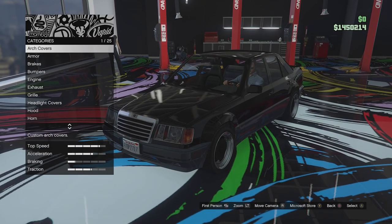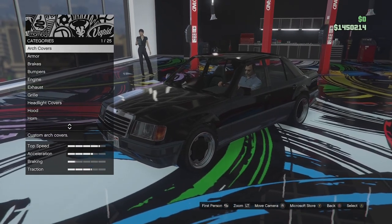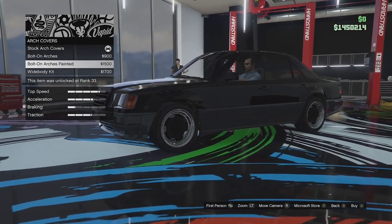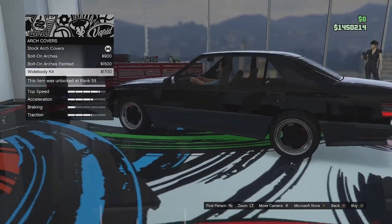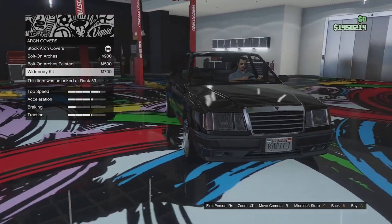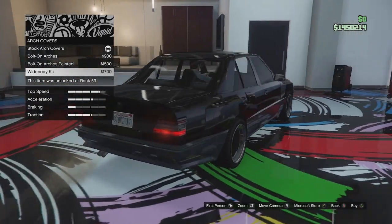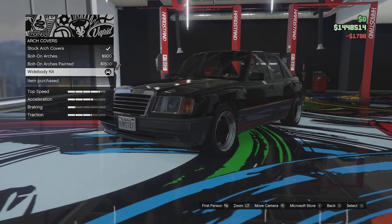Here we are in the custom shop. The first customisation option we have is arch covers. We can add bolt-on arch covers, bolt-on painted arch covers, and then we can go for a wide body kit — which makes it look like a 190E. I'm actually going to go for that look today, and with it you can get the 190E spoiler. We're going to go for the wide body kit — I think that looks pretty cool.